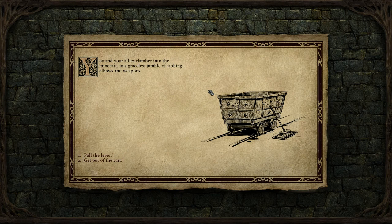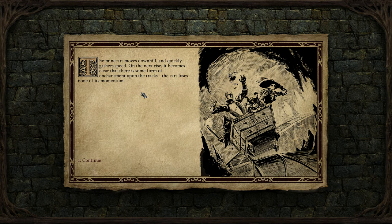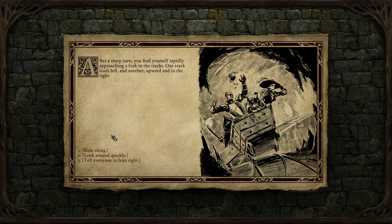Let's climb in. You and your allies clamber into the minecart in a graceless jumble of jabbing elbows and weapons. And they pull the lever. With a shriek of grinding metal, the lever slides into place. The cart gives a mighty shudder, then starts rolling slowly along the tracks. The minecart moves downhill and quickly gathers speed. On the next rise, it becomes clear that there is some form of enchantment upon the tracks. After a sharp turn, you find yourself rapidly approaching a fork in the track - one leading left, another upwards and to the right.